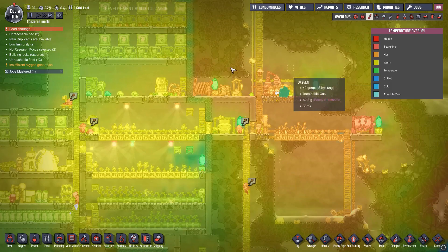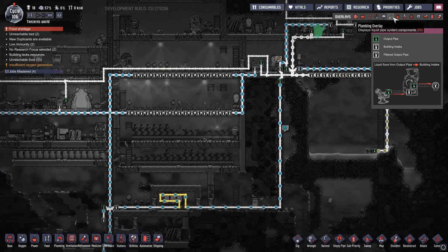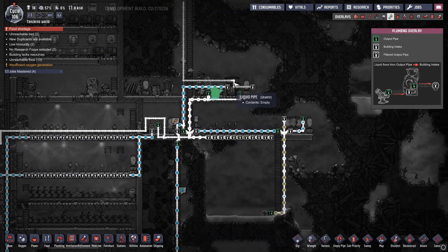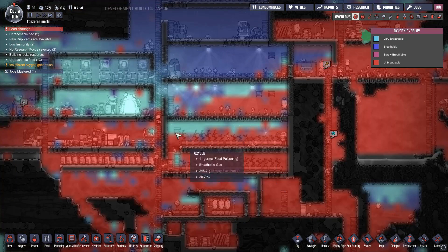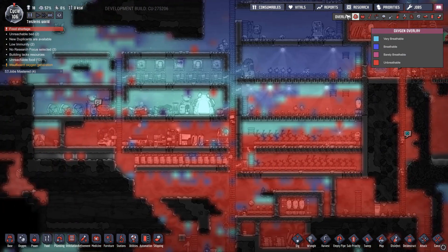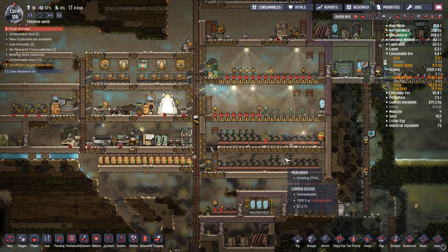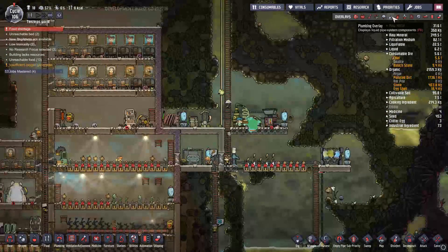That pretty much stunted the growth of all our bristle blossoms here — which really stinks. As you guys can see there's just a little bit of heat pouring in all over the place. This whole setup right here just doesn't work. If you look at the plumbing, it's just all over the place. If we survive, we're gonna have to start taking some of this stuff and moving it to other areas — like maybe this metal refinery, we'll just put it in a hot place to begin with, that way we don't really have to worry about the heat on it. But oxygen is a huge thing and we just keep losing it — we keep breaking down, or running out of algae and I'm just not noticing.